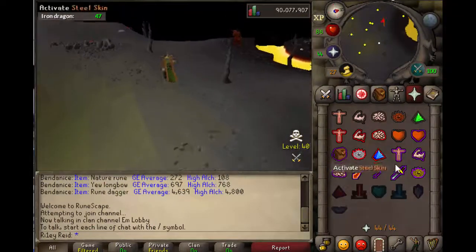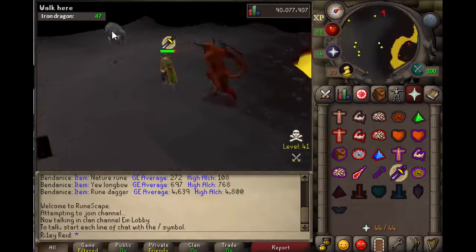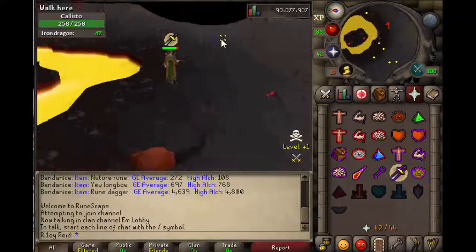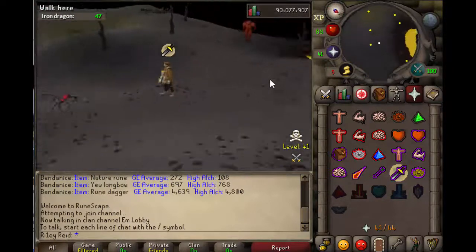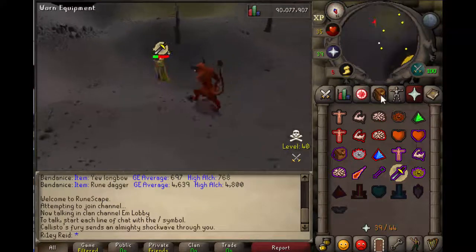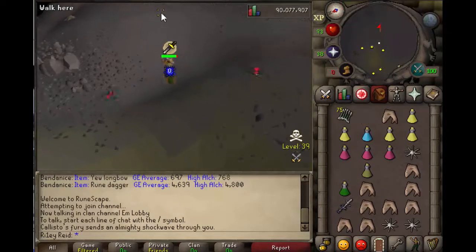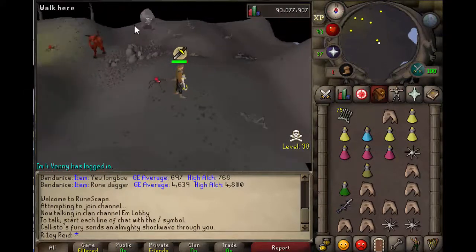You run in, attack Callisto, and run east — wait just in front of this tree here and wait for Callisto to appear on screen. Then you want to run to the left-hand side of these rocks here. You see Callisto there, you run down here. Callisto can combo you out quite hard, so just make sure you eat. Then you want to stand one step behind these rocks here, and Callisto will be stuck up here. This is Callisto done for the range safe spot.